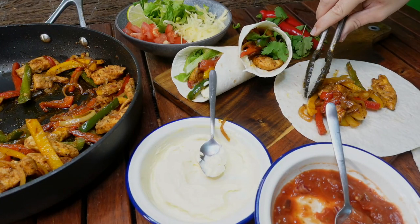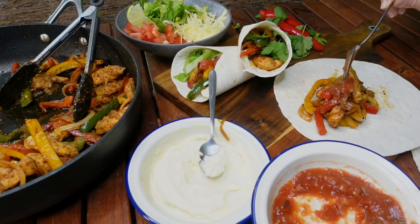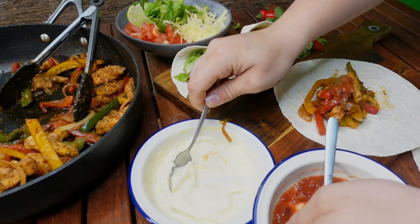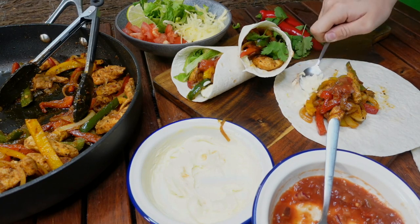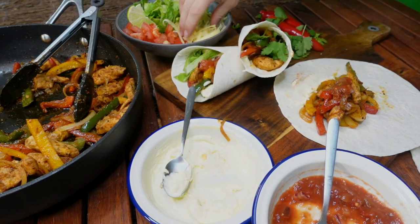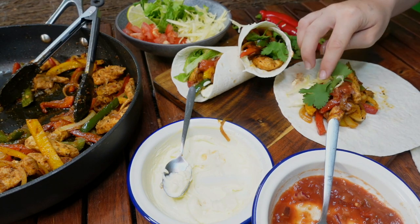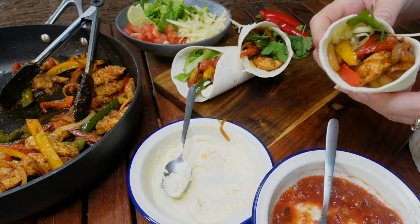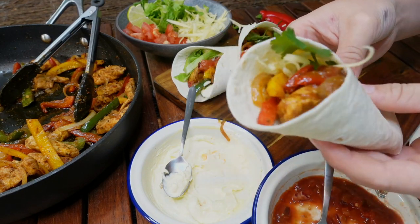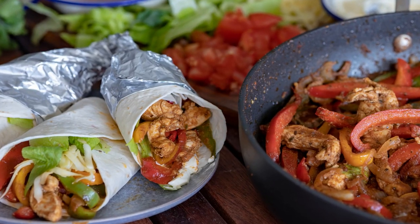Alright, go and grab one of those warm tortillas and we're gonna load it up with our chicken and veggies. I like the veggies to be a little bit more tender. Then we'll add our salsa and our sour cream, adding your toppings of choice — whatever you like. I am a coriander fan. And then fold and enjoy. Look how good that looks — it's beautiful amigo.